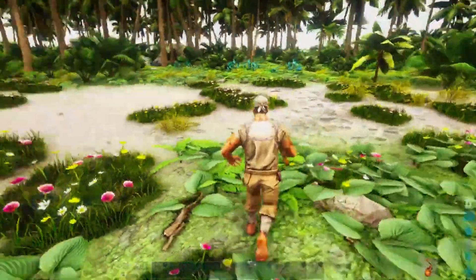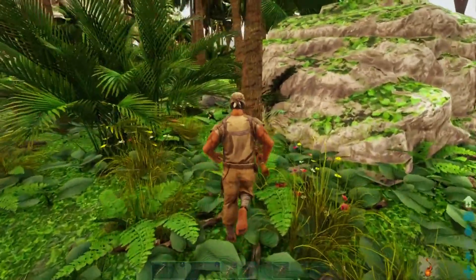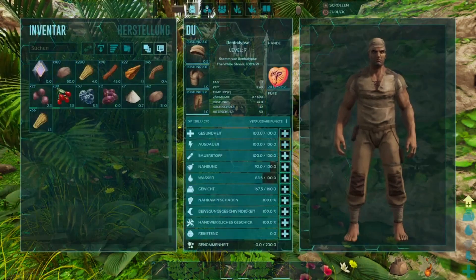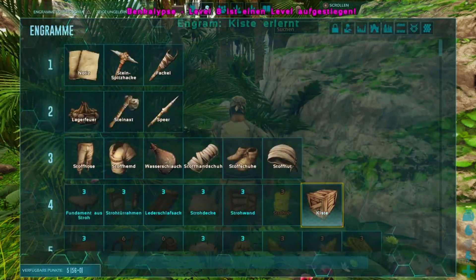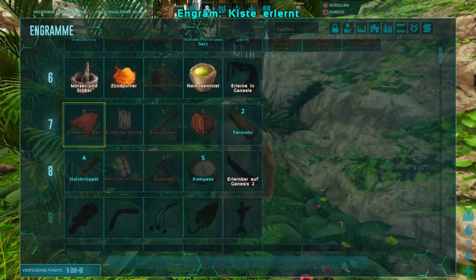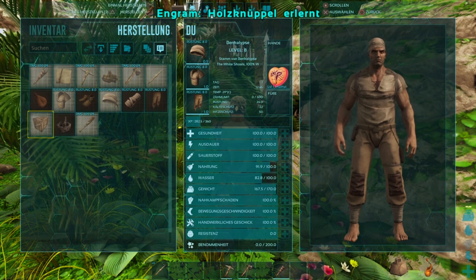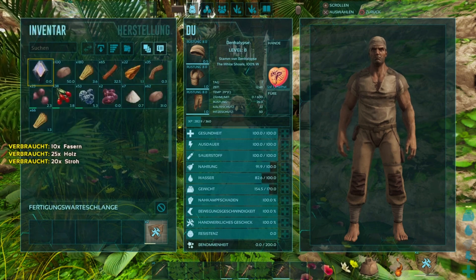In der Kiste kann man erstmal ein paar Sachen verstauen. Wir haben ein Level up – perfekt! Jetzt können wir die Holzkiste lernen und gehen auch wieder auf Gewicht. Ein Knüppel ist auch ganz gut, vor allem für den Anfang, damit wir ein paar Dinos tamen können. Ich baue jetzt erstmal zwei Boxen.